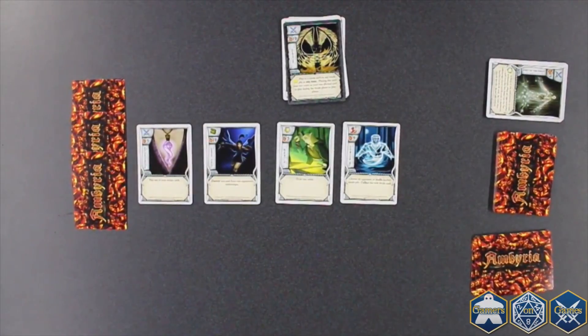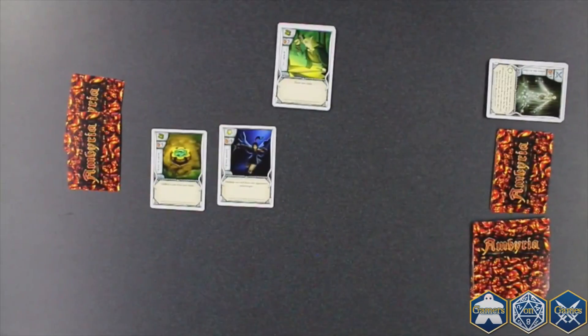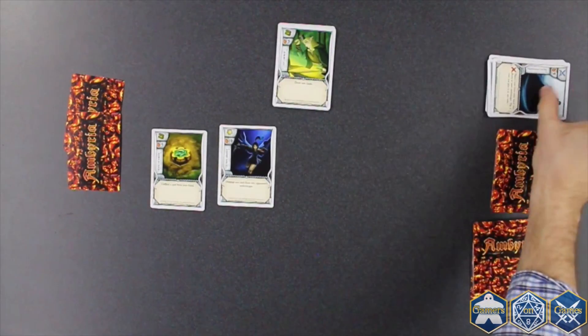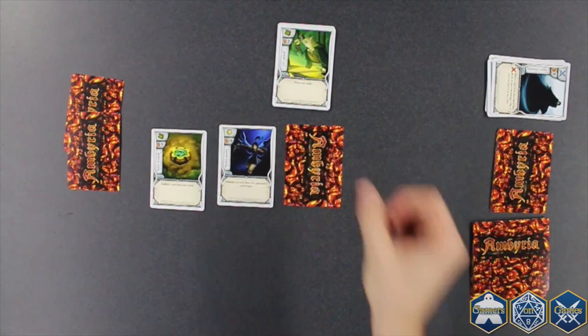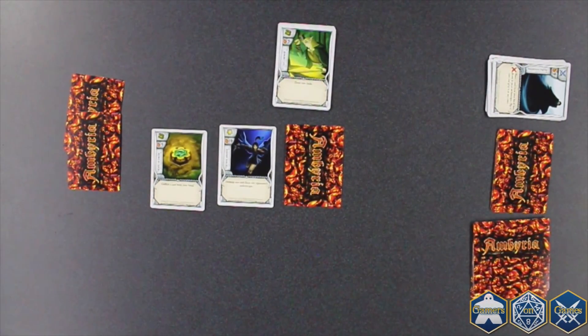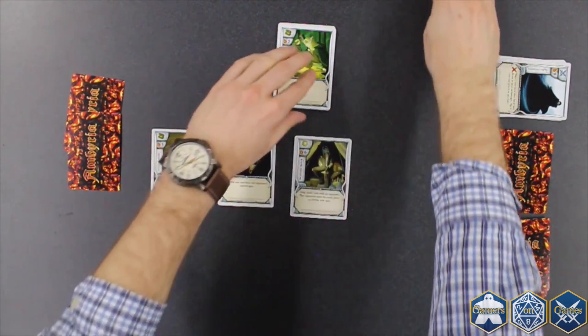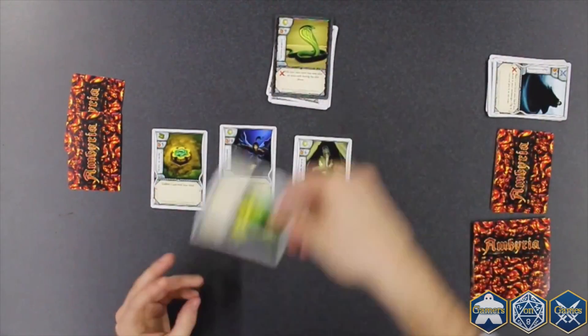Martyrs can be used as response effects, which can happen in response to anything else that happens during the game. The only other way to use a response effect is through the Magician's Tactic card. When you play a Magician's Tactic, the X symbol indicates it gets played into your discard pile, but the effect allows you to play a card from your hand face down into the Emberscape. Face down cards can't be targeted by those key actions, even if you're not in Protection Mode. You can flip over and play the face down card at any time during the game, in response to anything else that happens.